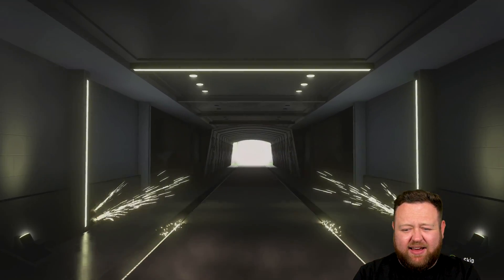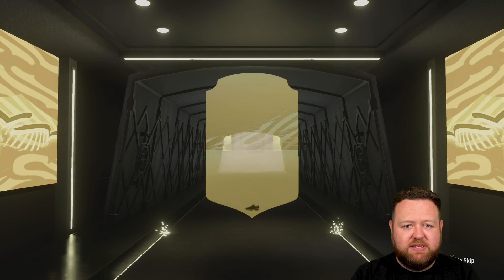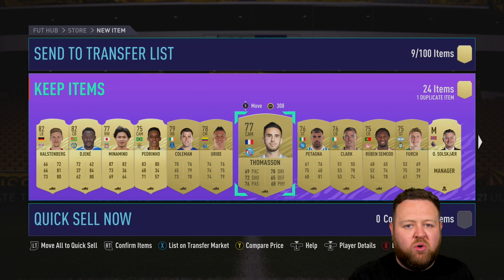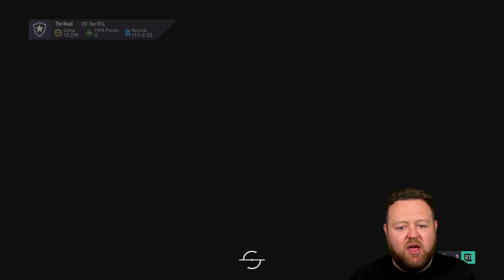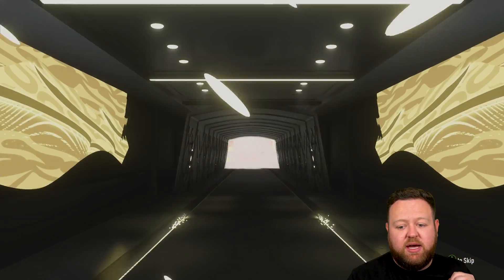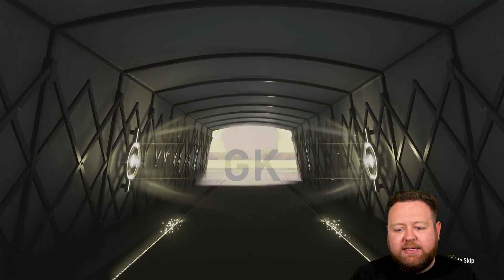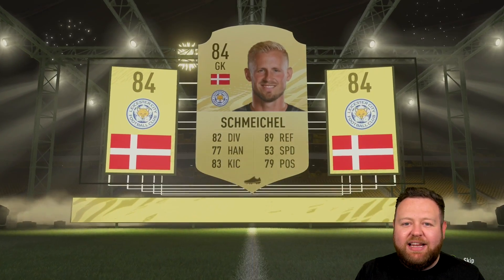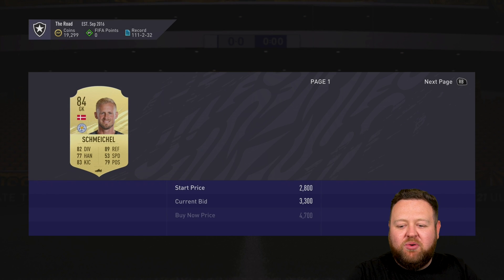Don't forget, we got the Iñaki Williams packs, but they're nothing really that special. Once again, you do a player SBC, it costs you about 100k or sometimes even more, and the packs you get back are pretty garbage — pretty trash. EA, sort that out — I want to see better reward packs for people spending their hard-earned coins on player SBCs. No walkouts from the packs, but we do get a board in this one — a Danish goalkeeper from Leicester, which of course is Kasper Schmeichel. I nearly said Peter Schmeichel — I think I nearly say that every single time I pack this guy.